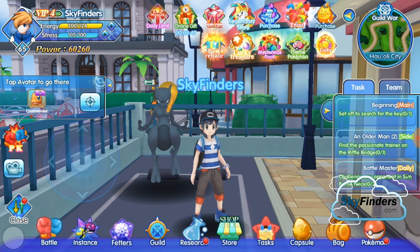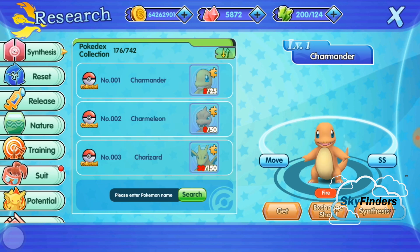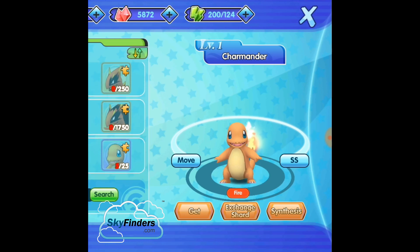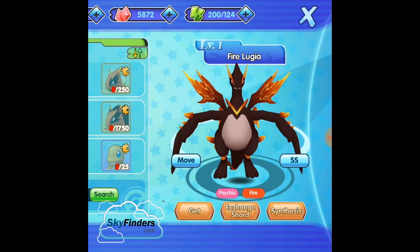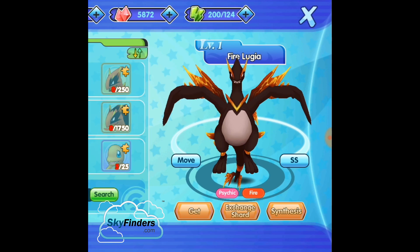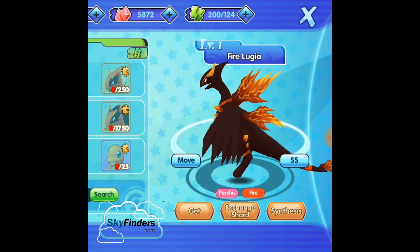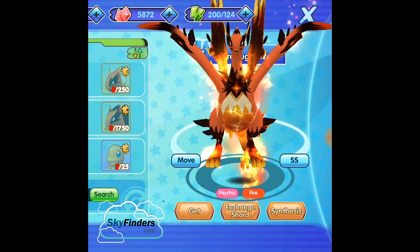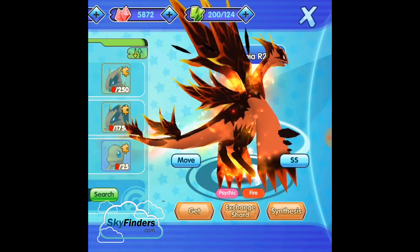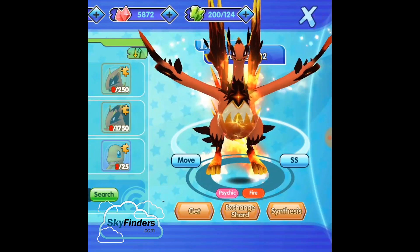Let's begin our video. So this is a Pokemon collection — the Pokemon index. Starting with Lugia, so Fire Lugia. First I'm going to show you the mega form, then the arco form. This is Fire Lugia. This Pokemon looks so sweet and big and awesome — extremely powerful. It's a Psychic and Fire type.